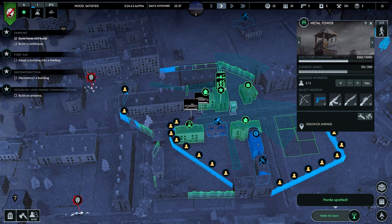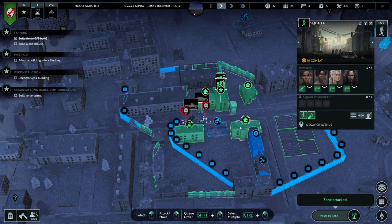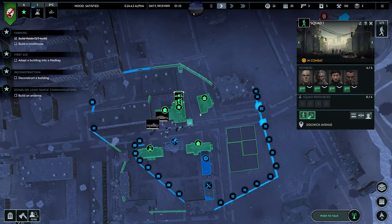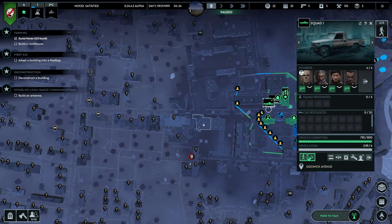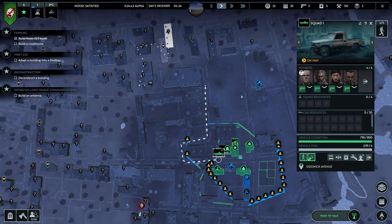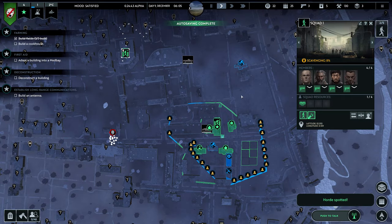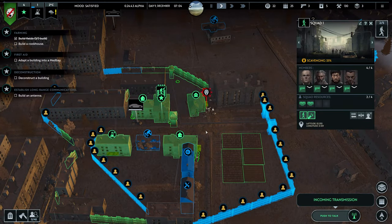There we go, they sniffed us out. Very nice. At least this time around there's no hundreds of them. I think we'll be okay. There's another horde there. Horde spotted! Big horde. There are some infected around here. That's fine — they shouldn't be coming over to us because it's already daytime. These guys will hide in the building.